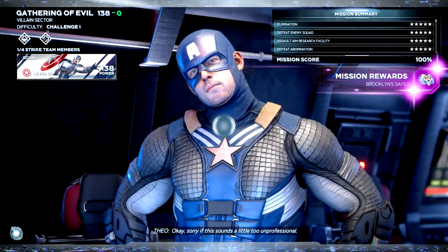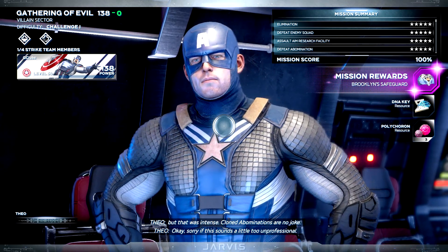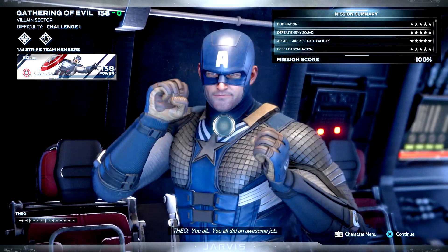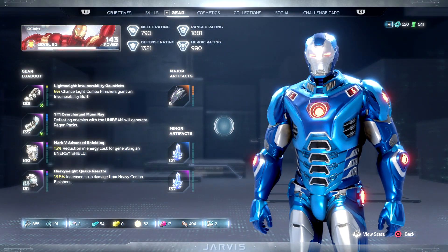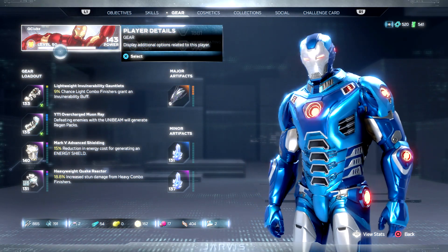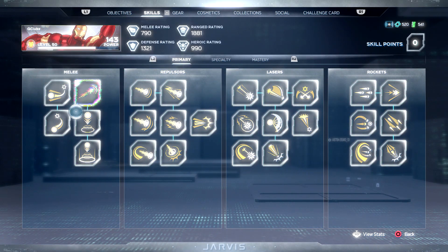After you beat the boss, I was lucky and got two DNA keys — one from Abomination and one as a reward for the mission. But you only need one. Next, we are going to return to the War Table and make several changes. This farming method requires Iron Man, so you may want to reach level 50 because you are going to use several skills to make the most out of this method, which requires the Hulkbuster.